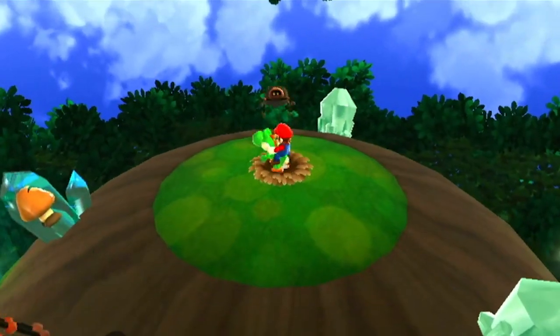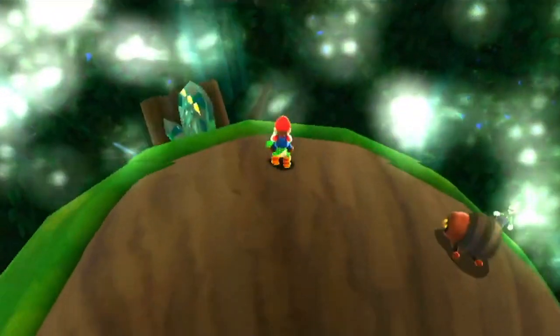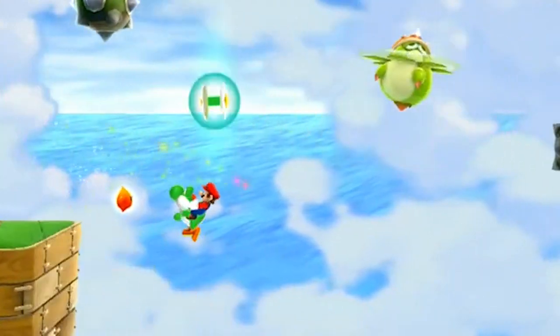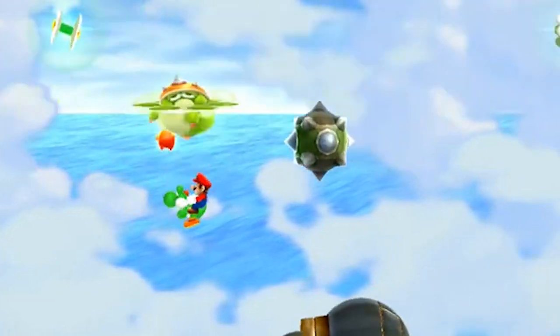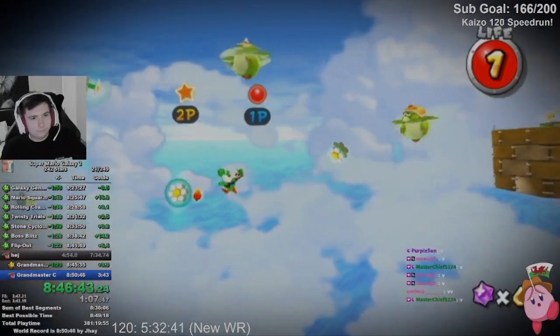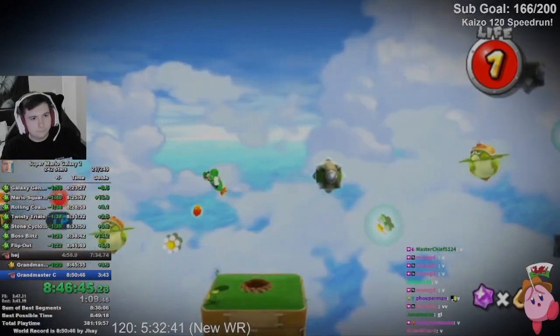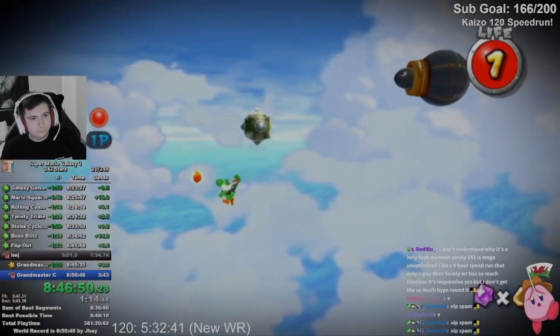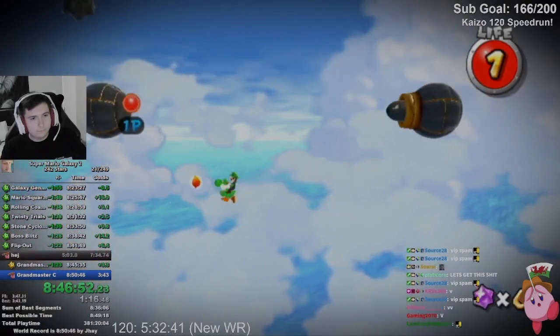Any stage that included Yoshi was the stage that was broken. The very first section of the Perfect Run includes Yoshi, so runners are able to infinitely flutter through a lot of it and skip the flowers that would normally slow them down. This strat was actually implemented pretty quickly into 100% runs, as the reward seems to outweigh the risk since it's at the very beginning of the Perfect Run and saves a decent chunk of time.